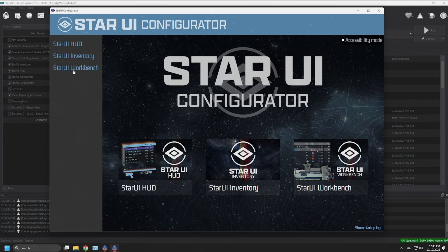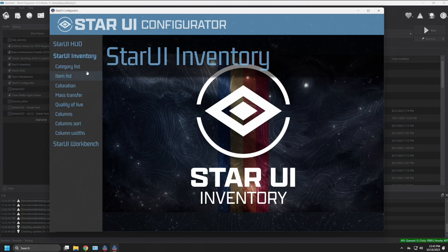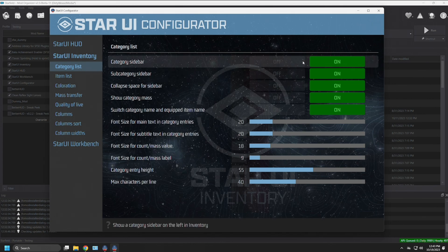Let's open the first one and go by chronological order — we'll look at Star UI Inventory first. You can see the main splash screen, then you have the category list and you'll have a number of on/off buttons for different factors. Each one, as you hover over it, will have a handy tooltip at the bottom.